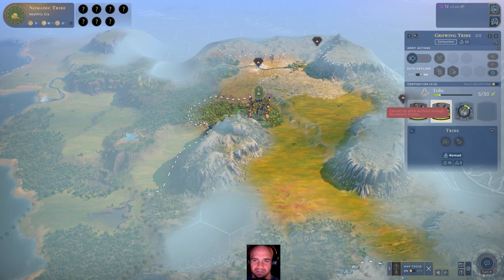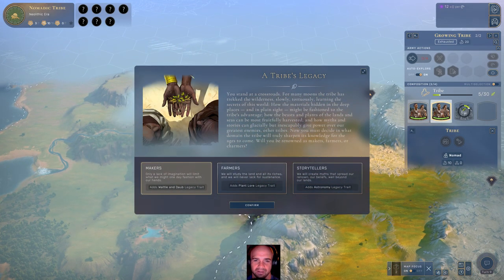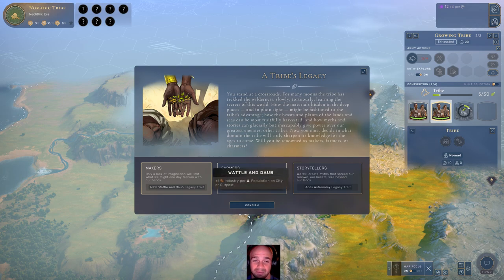They should be separated now — we're going to keep separating them so they can continue exploring. They've also got the same event. A tribe's legacy: you stand at a crossroads. For many moons that tribe has tracked the wilderness, learning the secrets of this world — how material hidden in deep places might be fashioned to the tribe's advantage, how beasts and plants can be fruitfully harvested, and how myths and stories can inescapably give power over our greatest enemies, other tribes. Now you must decide: will you become renowned as makers, farmers, or charmers? I'm a huge industry fan, but I'm going to try to change it here.